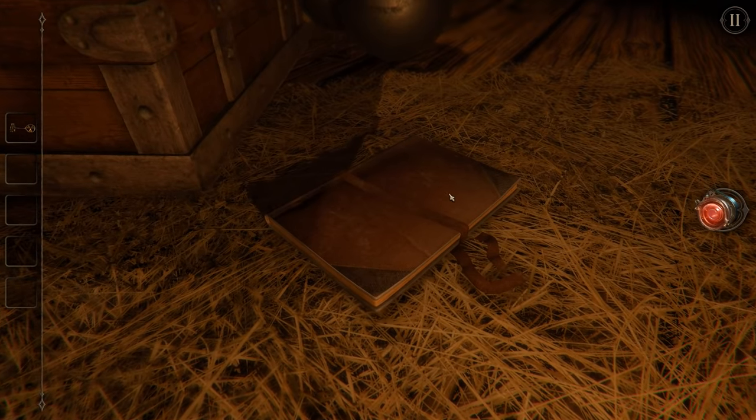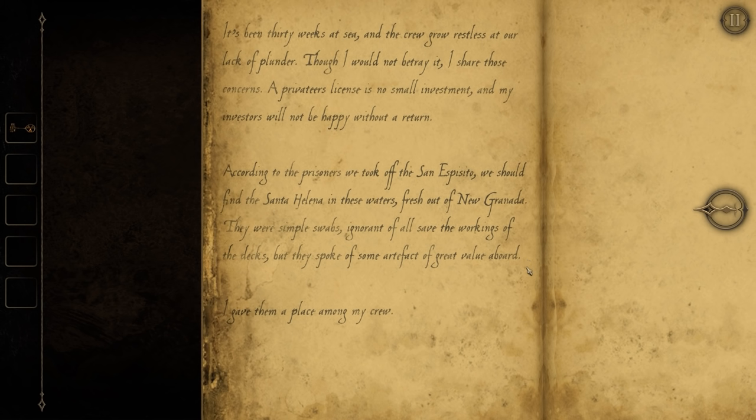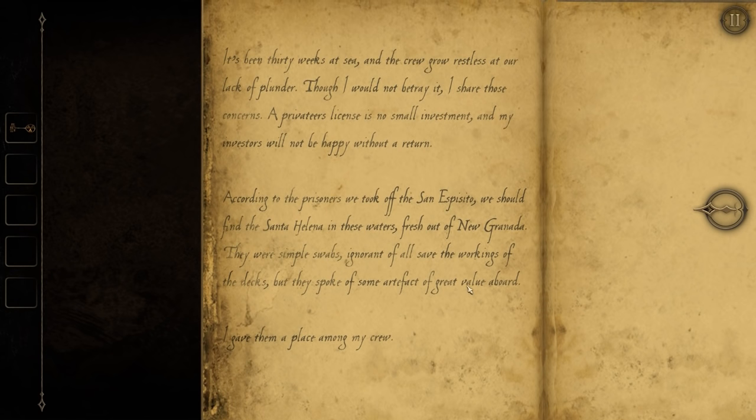Let's start with the book that seems to be on the floor. Can we read from it? We can. 'It's been 30 weeks at sea, and the crew grow restless at our lack of plunder. Though I would not betray it, I share those concerns. A privateer's license is no small investment, and my investors will not be happy without a return. According to the prisoners we took off the San Esposito, we should find the Santa Helena in these waters, fresh out of New Granada. They spoke of some artifact of great value aboard. I gave them a place among my crew.' So you're searching for an artifact as well. Interesting. No notification as to who that is.